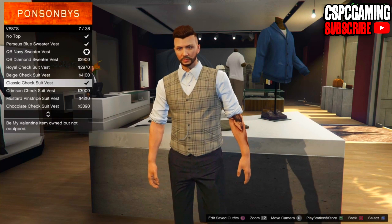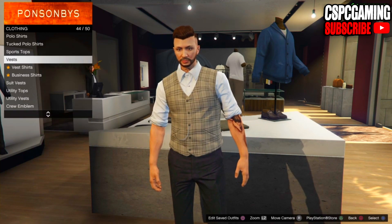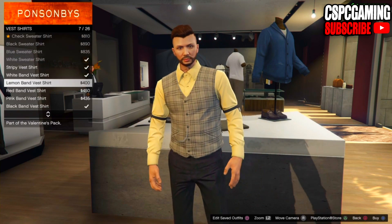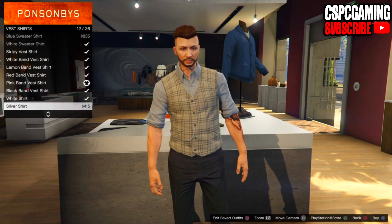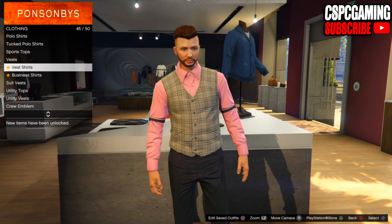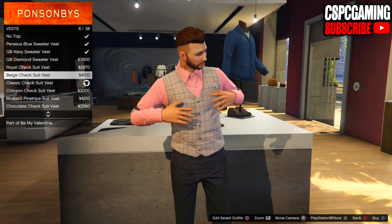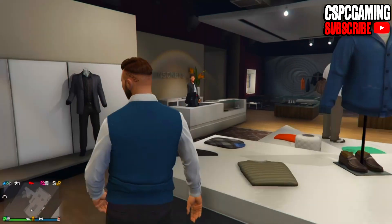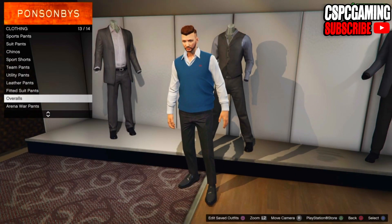Once you have purchased that, go ahead and put on any of the classic suit vests. As you can see in the gameplay I'm putting on the classic one. The reason we're doing this is because if you put on the navy one you won't be able to buy the shirts we need for the glitch later on. So we're basically buying all the band vest shirts — you can buy any color that suits the outfit you're going to be making.